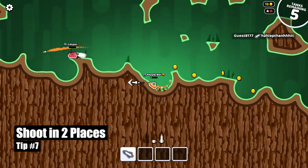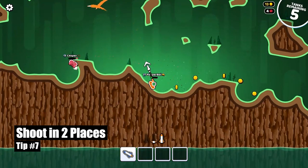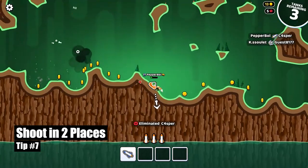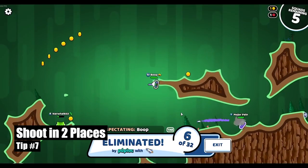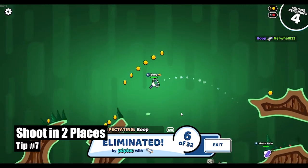Tip number seven: shoot in two places. This is pretty much an advanced version of the last tip. Just shoot once and then move a bit and shoot again where you think they're going to go. It's not always going to work perfectly, but if you can get good at this, it's really helpful for becoming a better RocketBot Royale player.